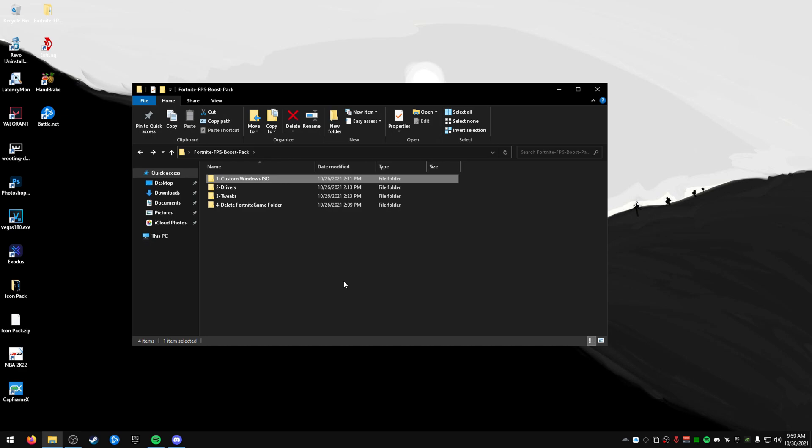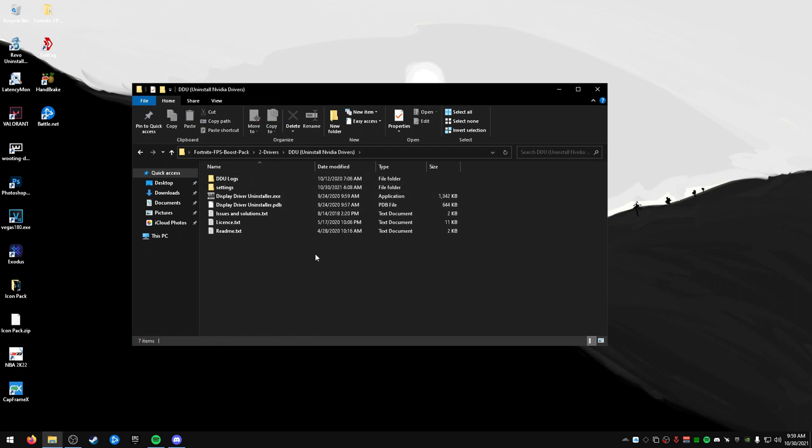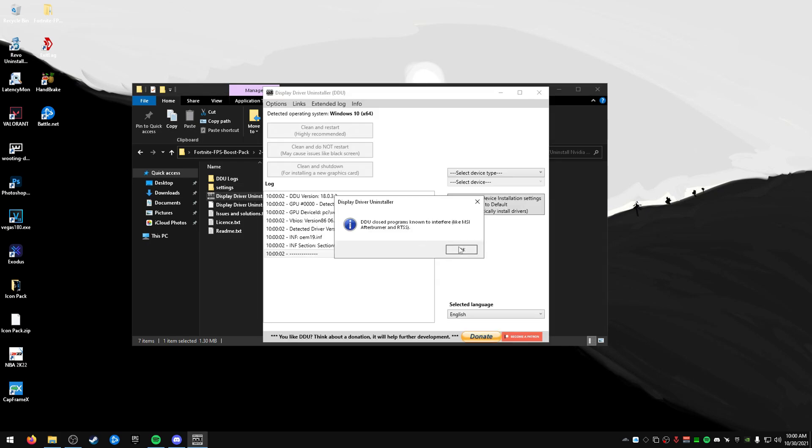Next, we're going to talk about drivers — this is very important. This will debloat or strip your drivers so they don't have a bunch of stuff they don't need. If you just downloaded a custom Windows 10 ISO you can install your drivers right away, but if you already have drivers installed you're going to want to uninstall them first. Just double-click Display Driver Uninstaller and it'll close MSI Afterburner or any overclocking program you have.